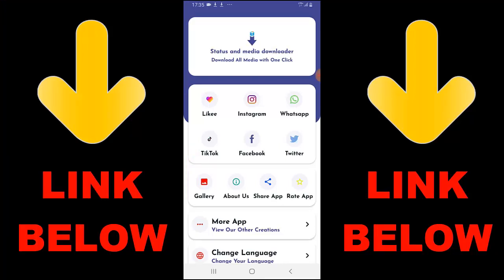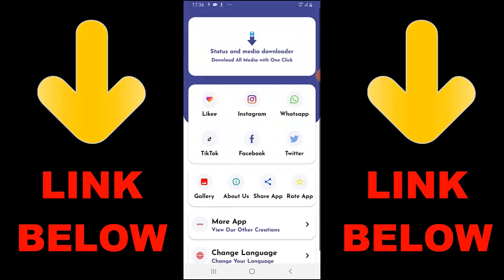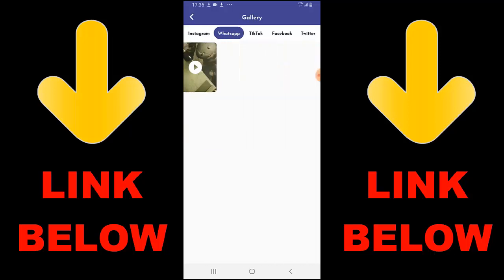Check out this app that's trending — it's called Status and Media Downloader. Download all media with one click. You can download any videos or pictures from any social media including Instagram, WhatsApp, TikTok, Facebook, and Twitter all in one click. Just download the app, copy the link, paste it, and download whatever you want. Check the link below to get the app.